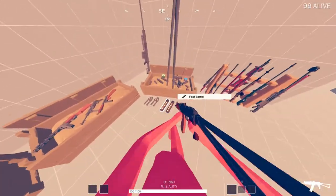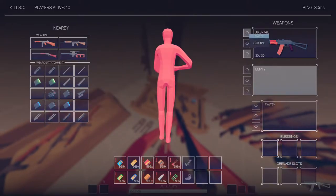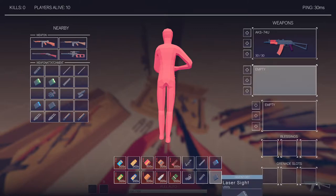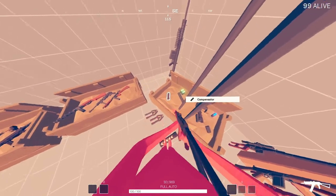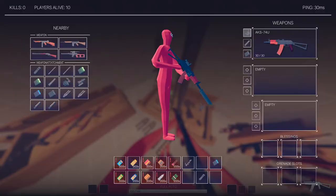These are the attachments right here — all of these that you can put on your gun. For instance, an 8x scope and a red dot go in your scope section. A suppressor or a compensator will go in your muzzle slot. And a damage analyzer or a laser sight would go in the utility slot. You can put these on by right-clicking them in your selected slot using the number keys, dragging them onto the gun, or dragging them directly onto the slot.